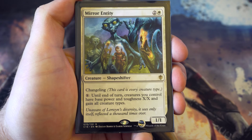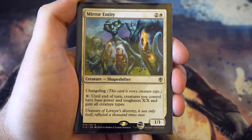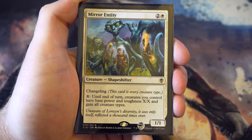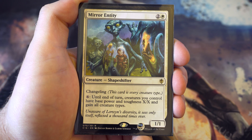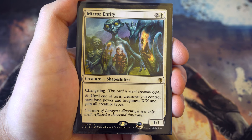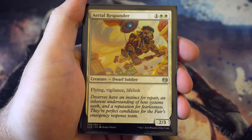Another reprint - Mirror Entity - for two and a white it's a one-one changeling. You can pay X and until end of turn creatures you control have base power and toughness X and gain all creature types. Really useful - you could have loads of little tiny creatures, play this card, and smash in for loads of damage your opponent isn't expecting. Love that card.